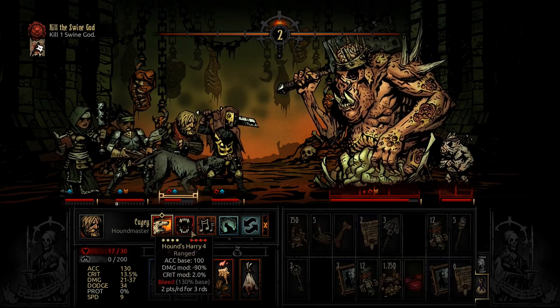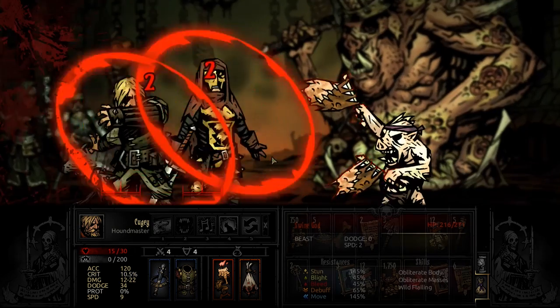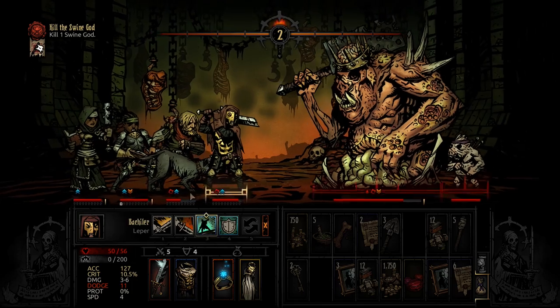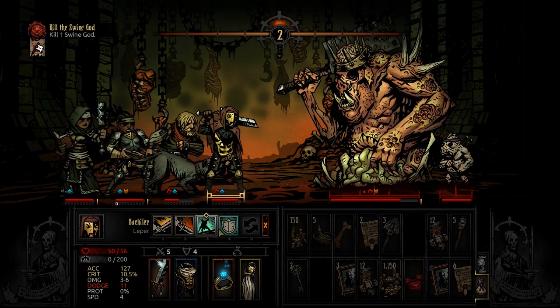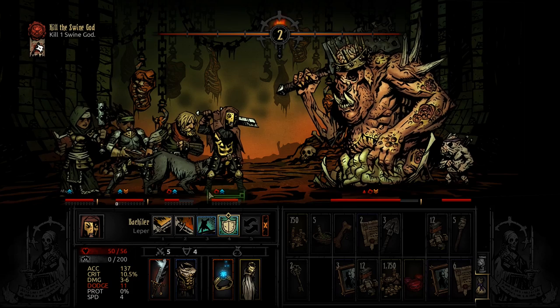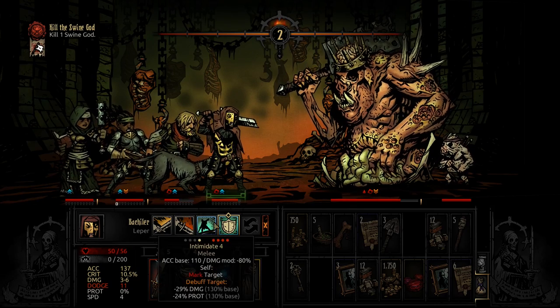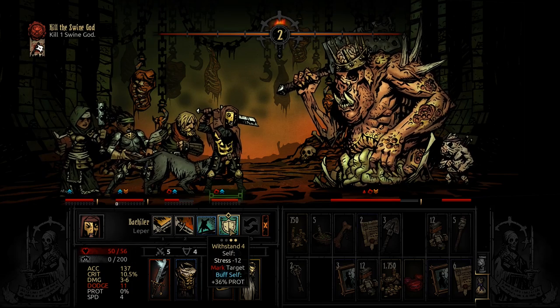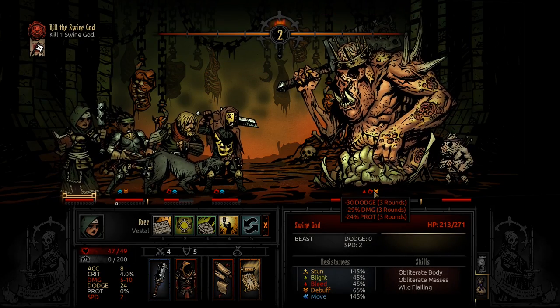Resisted. Hound Rush again — 26 damage. Another mark. So far so good. We could guard our Houndmaster if we want to, which isn't a terrible idea, but then we won't be using Intimidate. I wouldn't want this to get resisted again. Let's guard the Houndmaster — wait, no, we can't guard with the Leper. We can guard using the Houndmaster. Let's try Intimidate again — it landed this time. Nice, that's minus 29% damage.